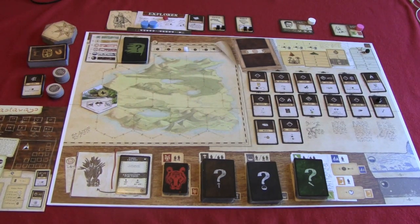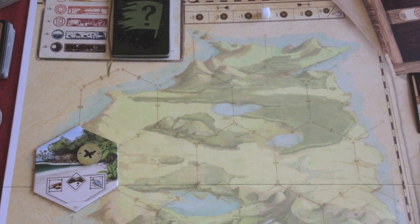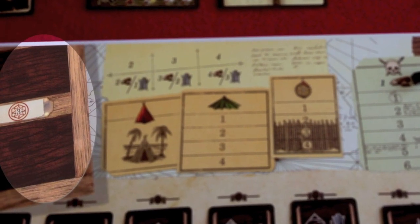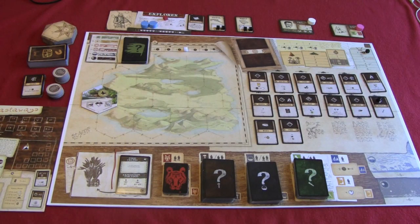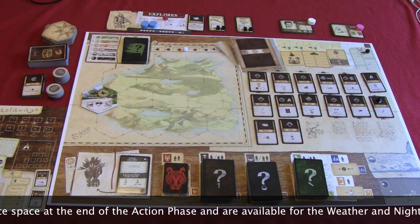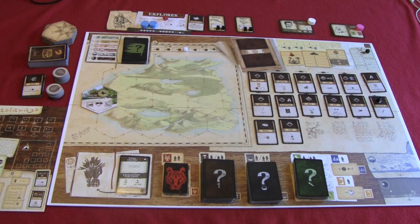Below the event deck and the morale track is the island, where we'll be placing the tiles to represent it. It's divided up into several hexes, and we'll be drawing tiles from the island pile and placing them down to represent the various locations we can encounter. Back at the top of the board, next to the morale track, is where we store the resources earned that round. Resources are not always immediately available — they'll be put into the future field and then on the next turn move down to become available for use.